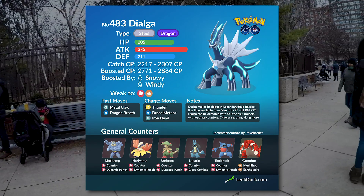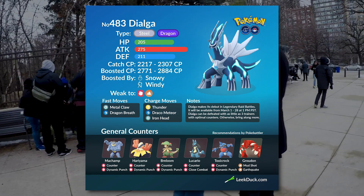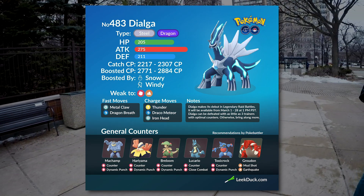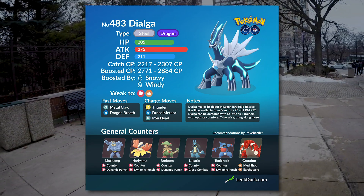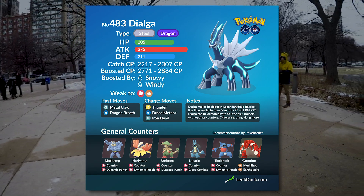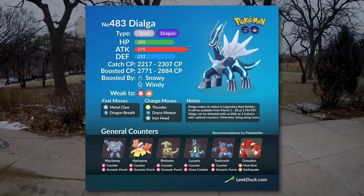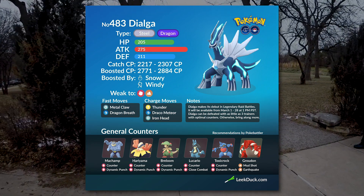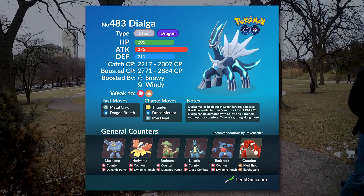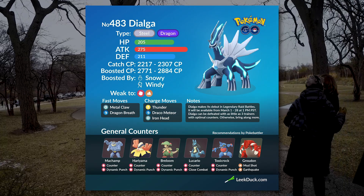Since Dialga has two complementary types — Steel and Dragon — he's only weak to two types: ground and fighting. So if you have some really strong fighting types and a really strong ground type, it's going to take you really far against this Pokemon. I really suggest you take as many Machamps as you possibly can. Machamp with Counter and Dynamic Punch is the absolute king of fighting types. Having six maxed out Machamps with these moves can actually be enough to just destroy this Pokemon. Groudon with Mud Shot and Earthquake is also a great choice. Have a team of mostly ground types just in case Dialga has Thunder — this is something you want to watch out for if you have Machamps.